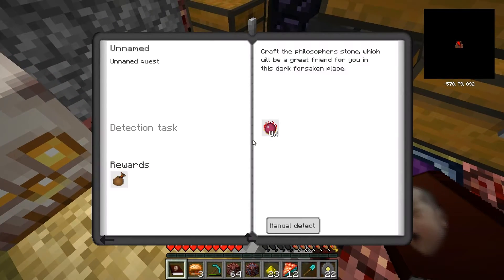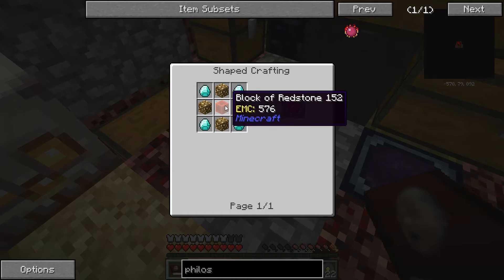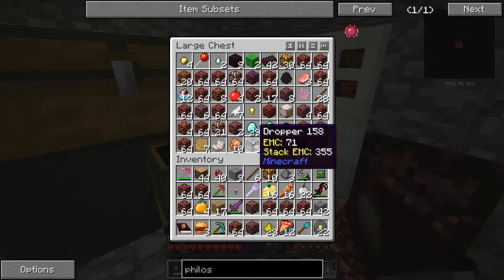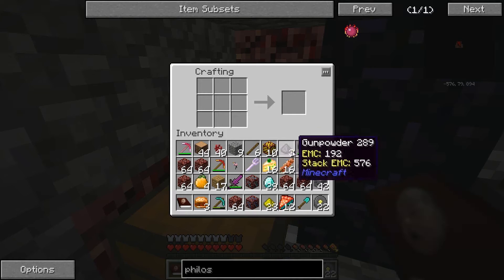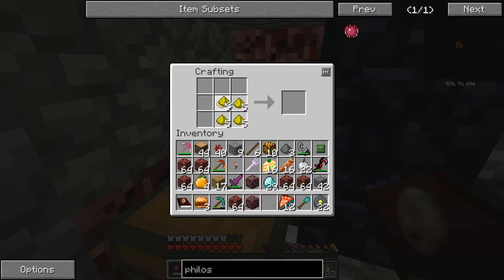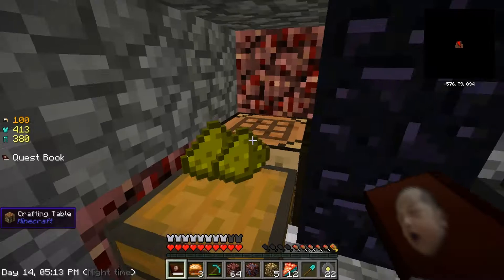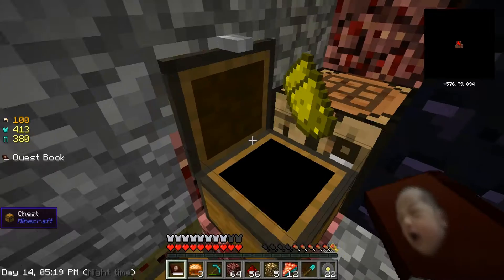Last time we found a diamond door and finished that quest, so looking at our next quest, we have to craft the philosopher's stone. To craft it we need a glowstone block, redstone, and diamonds. Luckily I believe we have all of that. I got the diamonds from the candy craft world, and we've got redstone from the lucky block.